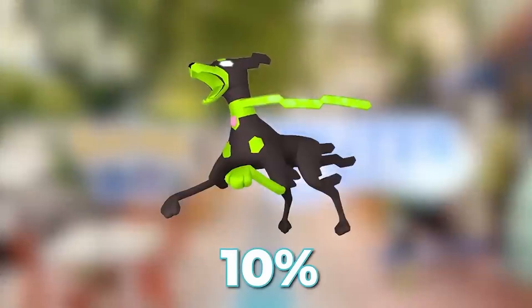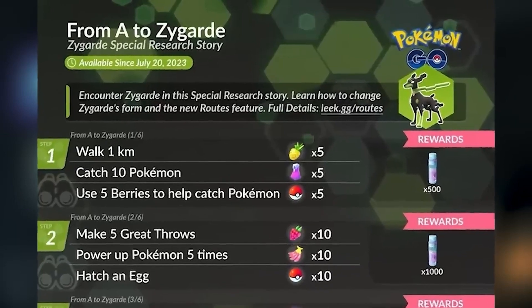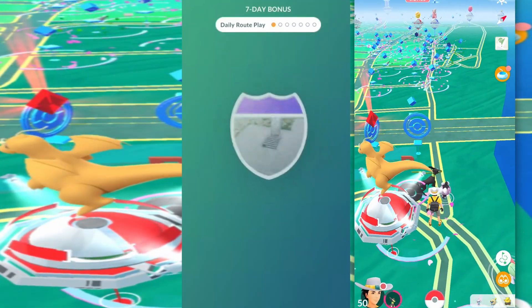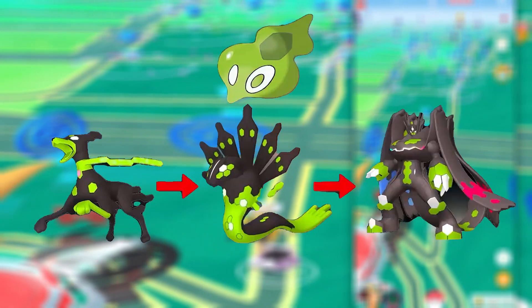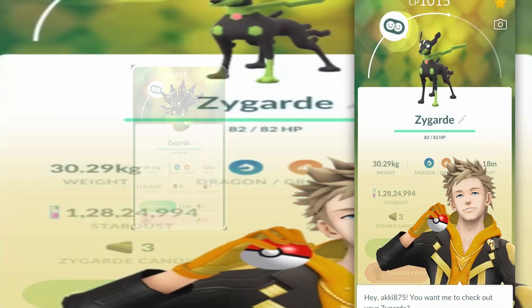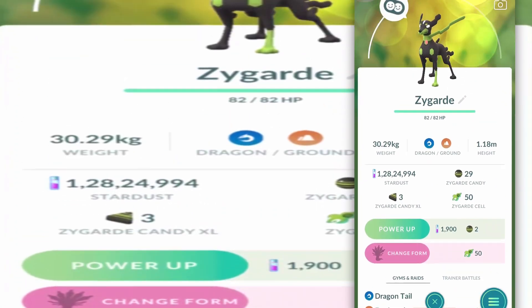The new route feature introduces Zygarde in the 10%, 50%, and 100% form into Pokémon Go. But to get this Pokémon, it's not easy. First, you have to complete the 'From A to Zygarde' Special Research Story to catch your 10% Zygarde form. This Special Research Story will require you to complete a route and find some Zygarde cells. But once you've caught the 10% Zygarde form, you need to find cells to turn it into the 50% and 100% form. Today we are going to be running through the fastest way to grind Zygarde cells in Pokémon Go and the top tier strategies all the players are using. Some people already have 50% Zygarde using this strategy, and I am going to evolve my Zygarde to its 50% form too. So let's go through it right now.